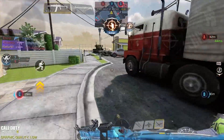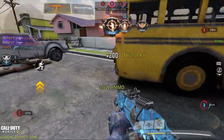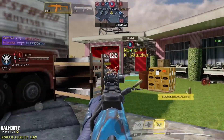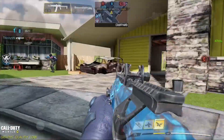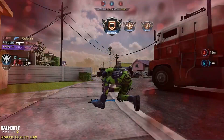For the number 8 spot we have the Rus 79u. The Rus has good recoil even without a grip and it is one of the most versatile SMGs that can cope with the current assault rifle meta in the game. Its range is insane for an SMG with an amazing time to kill, but sadly there are other SMGs that can outclass the Rus.